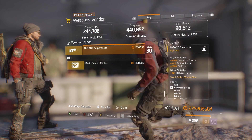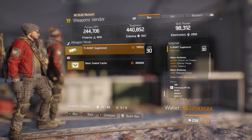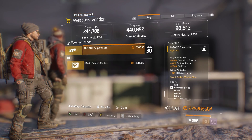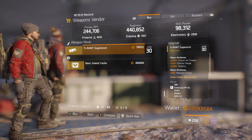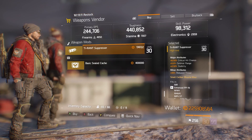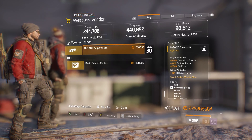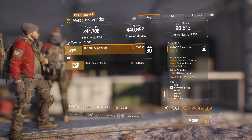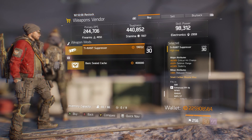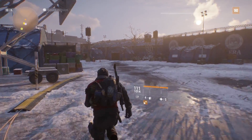Moving down to Camp Hudson, we have a Tyrant suppressor - these fit on your SMGs. This one has 6.5% crit chance, 5% optimal range, 2.5% stability, and +43% reduced threat. Not bad stats for a Tyrant suppressor. There are a few bits this week that are good for SMGs, and with the changes coming to them, I'd say grab a couple and bang them in the stash.